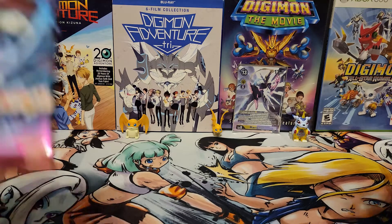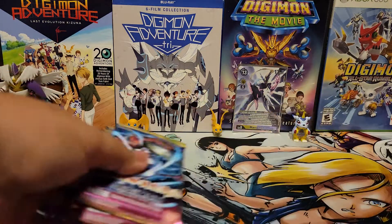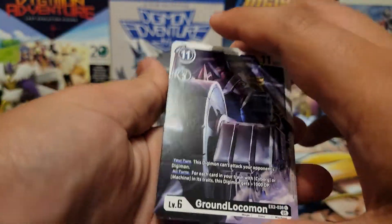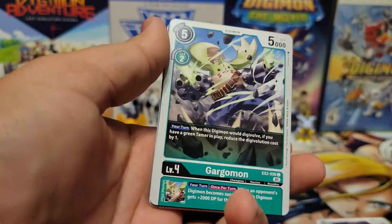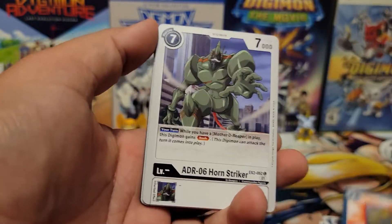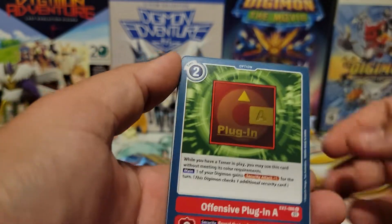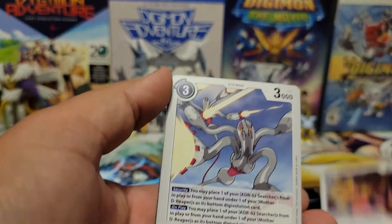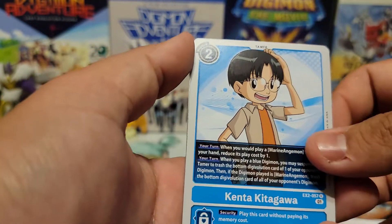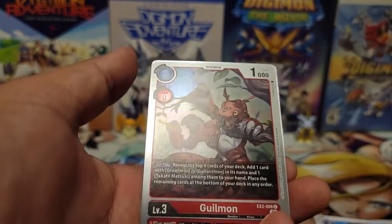Can we get some of that Holy Power to get a Crimson Mode from these packs? So our first pack — we're starting off with Ground Locomon, Gargomon, Andromon, High Speed Plugin D, Horn Striker, Offensive Plugin A, Palladys Head, Bubbles, Wargroundmon, Kenta Kitagawa. We have a Reaper Rare, and we have Gilmon.